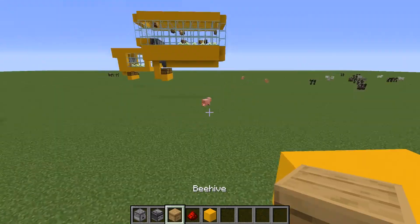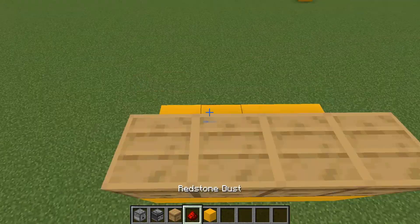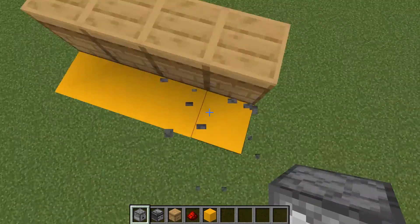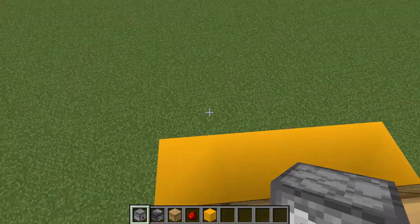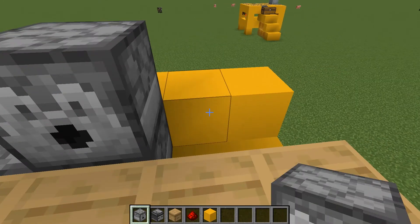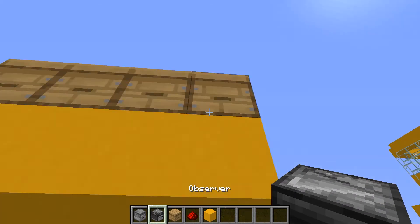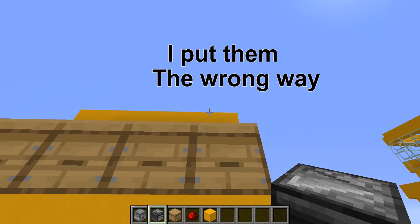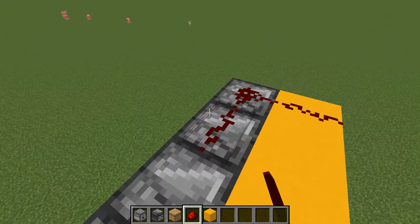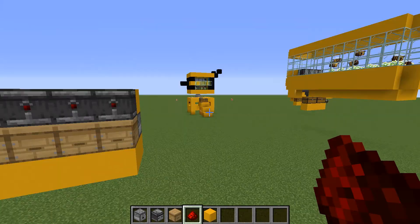To start, you'll need a little area like this. First, place the beehives, then place the dispensers right behind them — they have to be facing the beehives. Quickly put blocks behind each dispenser so it faces the beehive, then put blocks on the sides. Also place observers facing down so they face the bee nest, then cover the top with redstone. This is honestly the most complicated part of the whole thing.